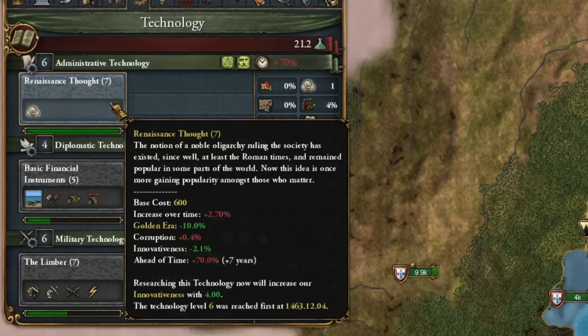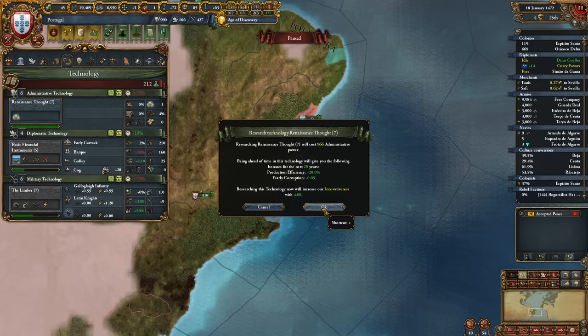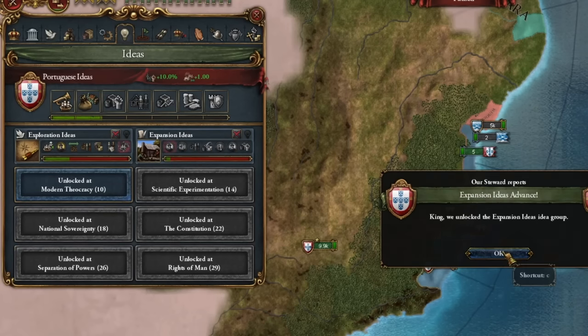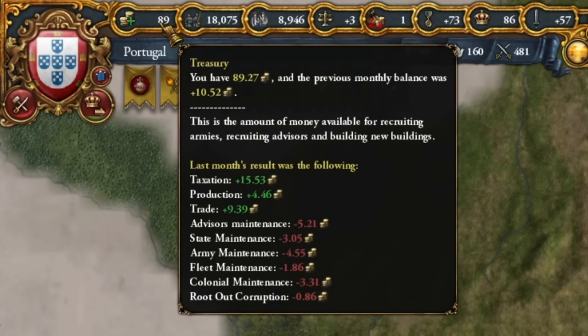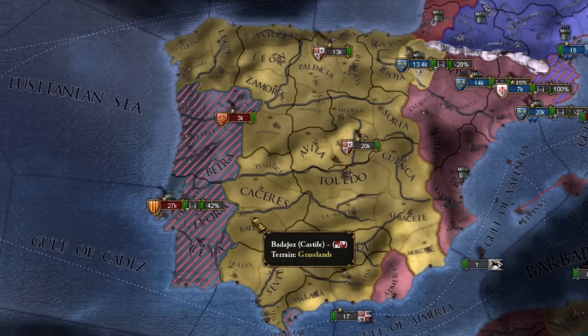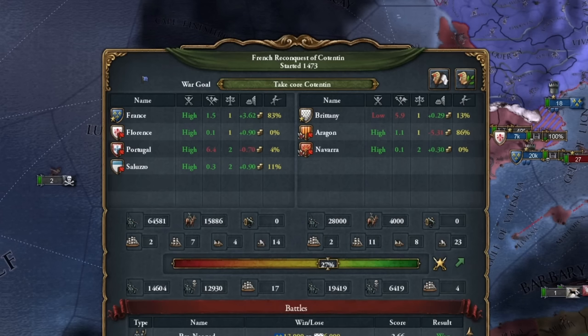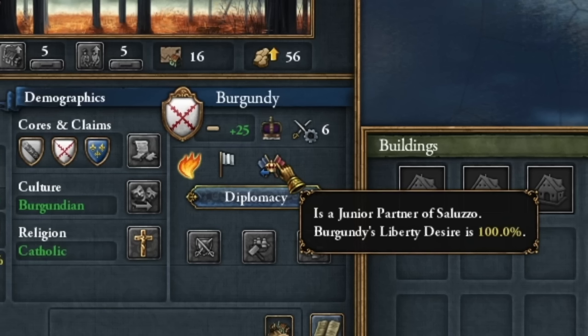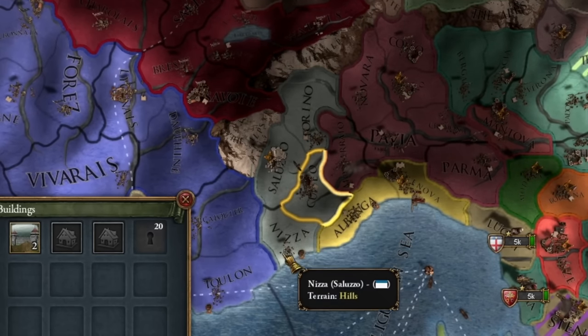We're advancing a bit in administrative technology, and of course we're diving into expansion ideas. For now we're making quite a modest income as Portugal — and that's without any gold. Something definitely went wrong — why did I answer France's call? I feel betrayed. Burgundy is in a personal union under Saluzzo. Saluzzo has 4 provinces. Good luck.